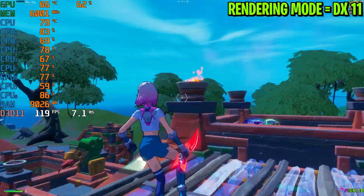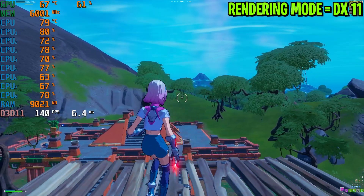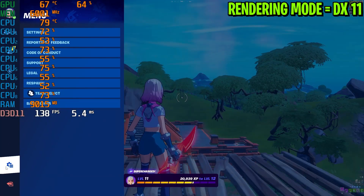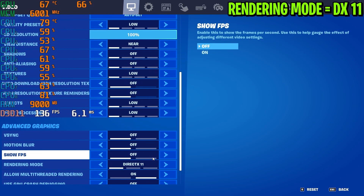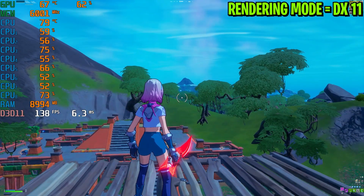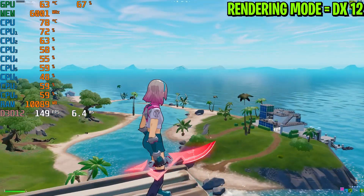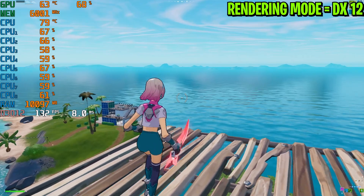My FPS is now much better — around 150 FPS on the spline. I think that's it for DirectX 11. Now let's switch to DirectX 12. I'll restart my game. Here we are with DirectX 12 in Fortnite Chapter 3 Season 2.